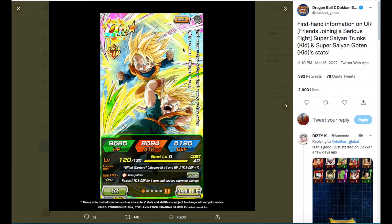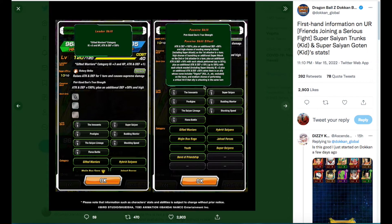The side banner unit, which I had originally predicted to be Trunks and Bulma, turns out to be Super Saiyan Trunks and Goten — and it's still a pretty good card. They lead Gifted Warriors for 130%, so if you didn't pull the Fizz Goten and Trunks you could always run these at a lower percentage. Their Super Attack Effect raises Attack and Defense for one turn.